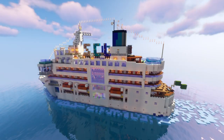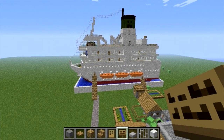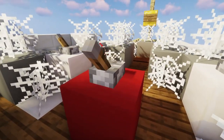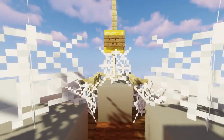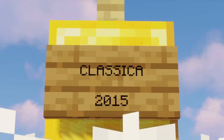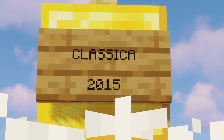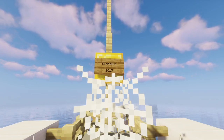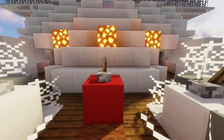Her name is Classica, and the reason why I named her Classica is because this is actually my new version of one of the first ships that I ever built in Minecraft back in 2015, when I was a little kid. Here we are at the bow of the ship where the forward mooring station is, and at the very front is the bell, on which it says 2015 instead of 2023, because this is my new version of one of the first ships I ever built in Minecraft in 2015.